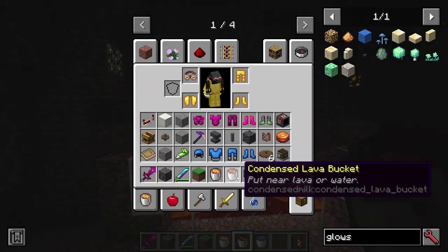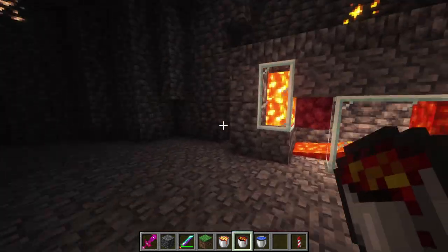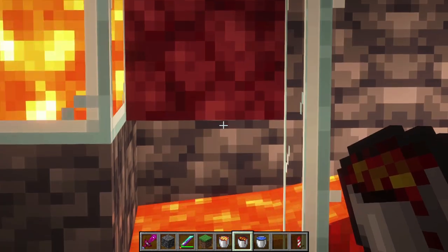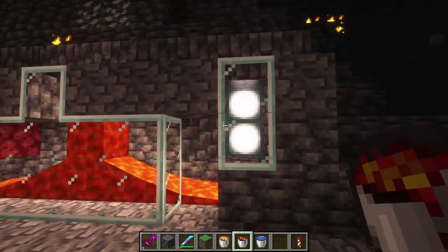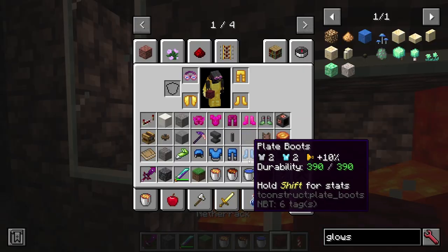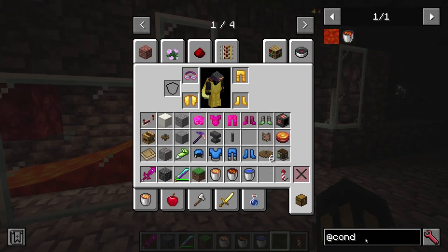The cool thing about condensed lava is it functions as a third liquid, and it can mix with either one — lava or water. So if you try to mix it with lava, you get netherrack. That's crazy! And if you try to mix it with water, you get cobbled deep slate. Also crazy, and that's literally the whole thing. That's what the mod adds — it's a very cool mod, I have to be honest.